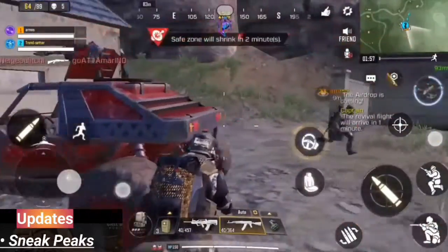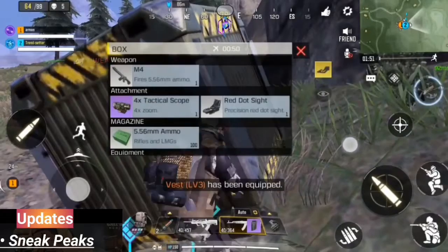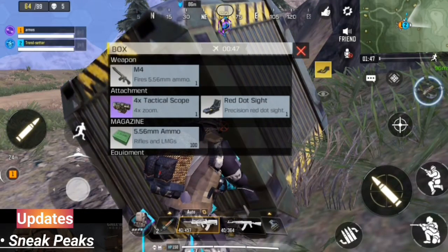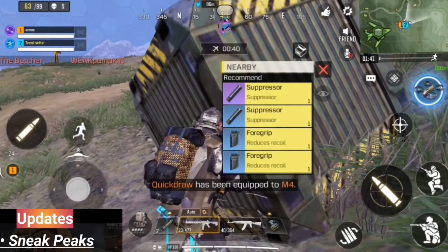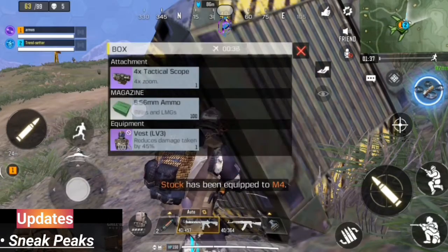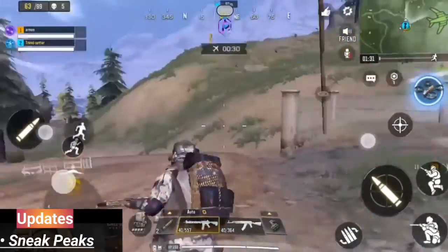From the sneak peek video that Activision released, we know that the battle royale is going to have improved HUD elements — we're going to be getting more visual feedback so we can know if our weapon is good to go, so that we can move to dominate the battlefield.